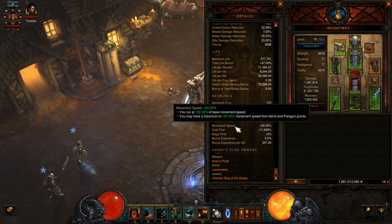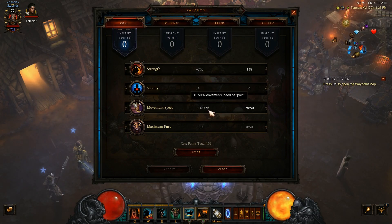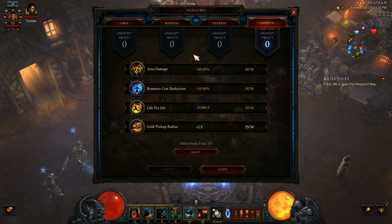Also keep in mind you can only have a maximum of 25% movement speed from items and Paragon points. So always check what movement speed your boots are and make that 25. So if boots give 14, now we can add 14 in Paragon. You can see we have 14 here. The rest I have put in strength. Offense is almost all full. Defense same.